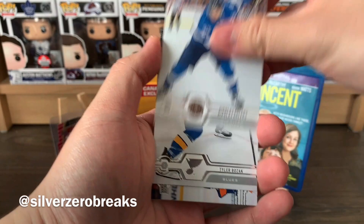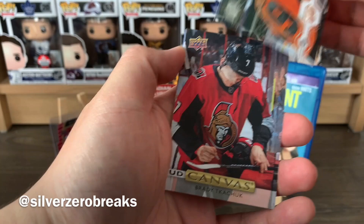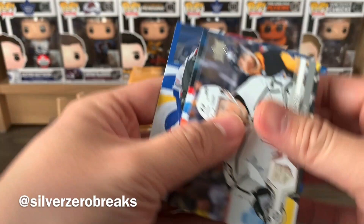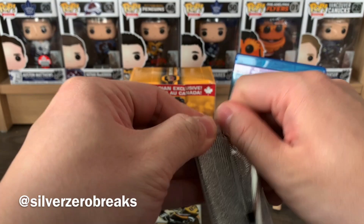Pack two: Nikolai Ehlers, Tyler Bozak, Neil Komarov, Nolan Patrick, and a UD Canvas of Brady Tkachuk just as he's about to sign his hockey stick. We also got Natalia Toffoli, Jakob Voracek, and Alex Galchenyuk.